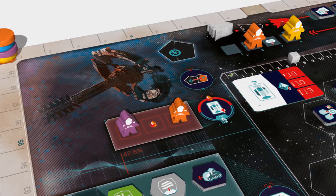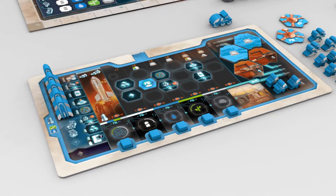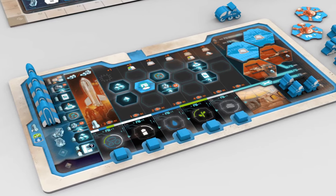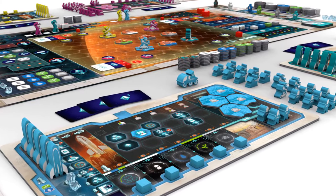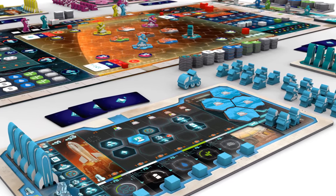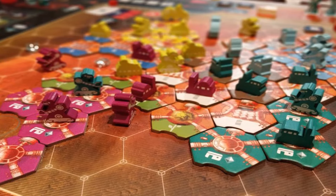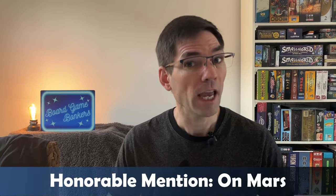Buildings on Mars are interconnected — each one is crucial for colony growth. Oxygen shelters require oxygen generated by plants, which need water, and water is extracted from ice, which requires power to get it, generated by mining minerals, which in turn need colonists. You'll be upgrading your resource production, which is vital as your colony expands. Players aim to complete missions, and once three missions are accomplished the game finishes. It's a complex game with a lot of depth, definitely worth considering if you like really complex games.